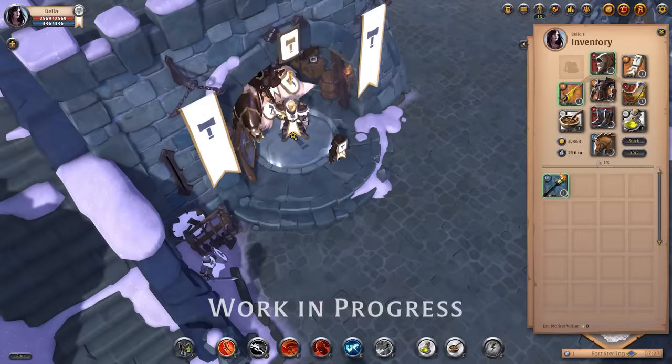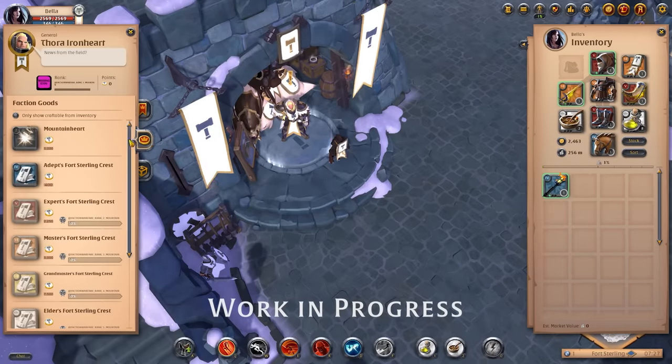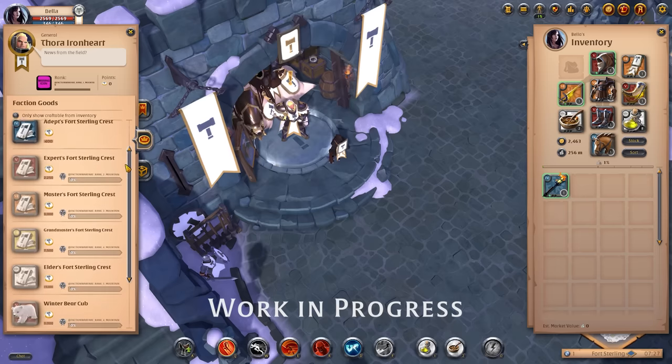When it comes to the Faction Store, you can still spend your points on City Faction Hearts and Crests for your Faction Capes. You can also still spend them on mounts, but we have significantly boosted their stats to improve their usability and give them all a place in Albion.